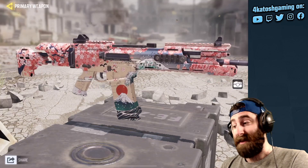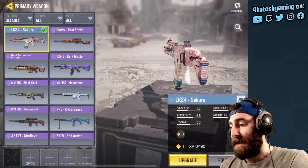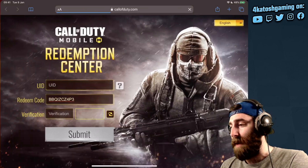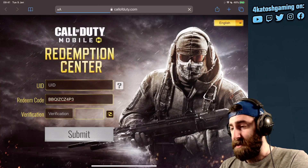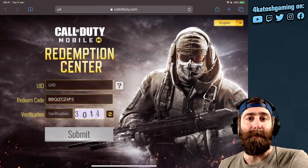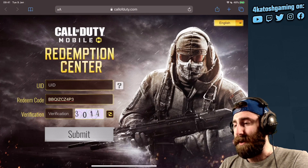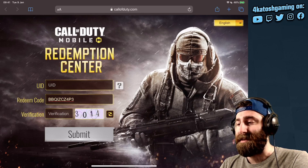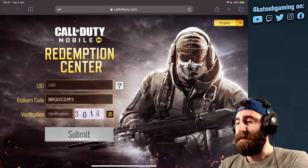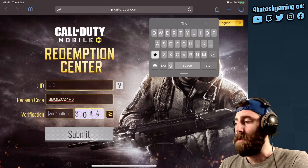This is a really nice gun skin, so we're going to quickly show you exactly how to redeem it. You're going to go to a web browser and go to callofduty.com/redemption. I'll have the details in the YouTube video description down below as well. You're going to put in the following redemption code, all uppercase: BBQIZCZ4P3. Then you'll put your UID in and your verification code — the verification code will be random.